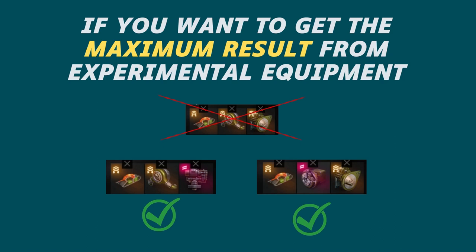But in addition to your main normal equipment, adding one or two experimental ones is a very good idea. Therefore, the ideal setup is one to two experimental equipment and one to two standard ones. Later in the video I will give examples for some tanks and it will become more clear.